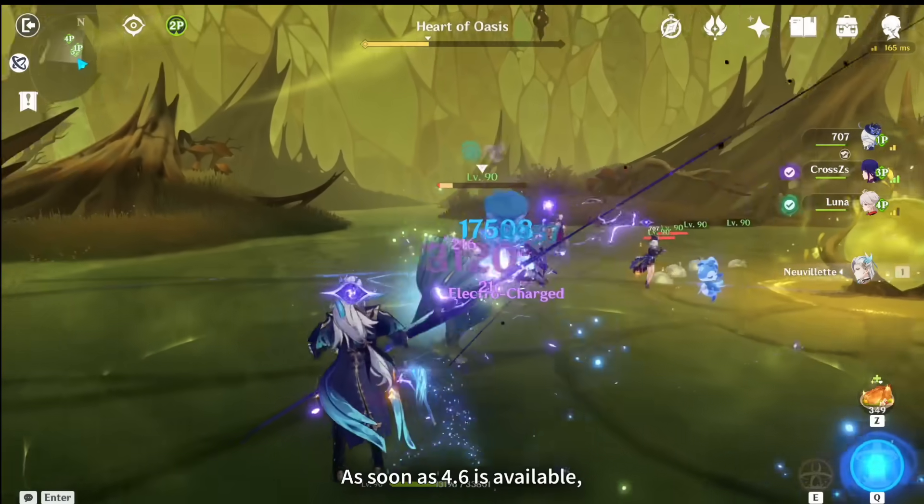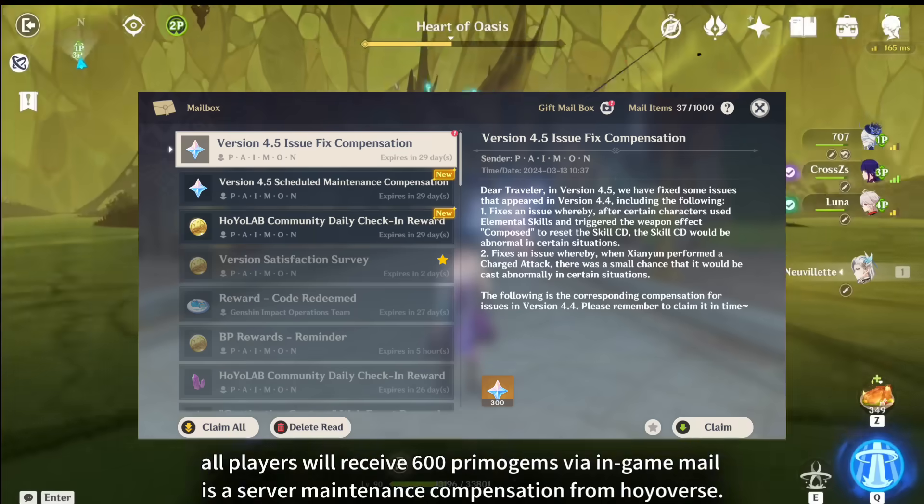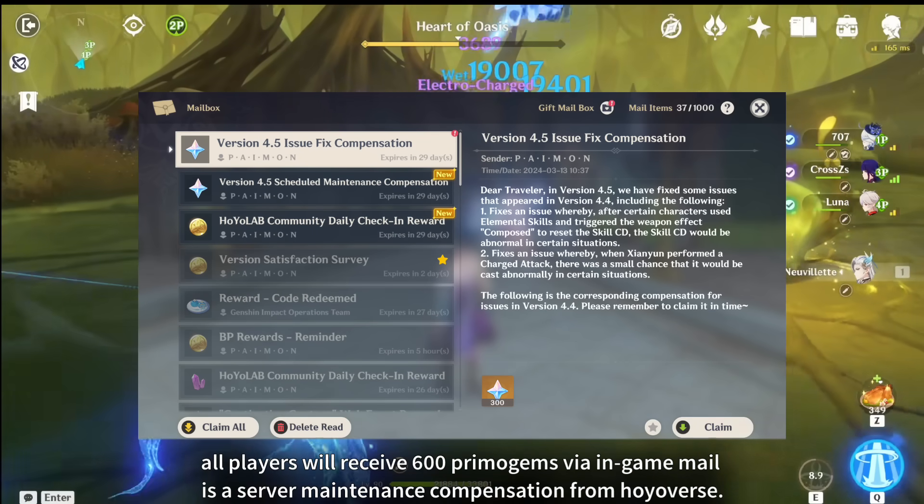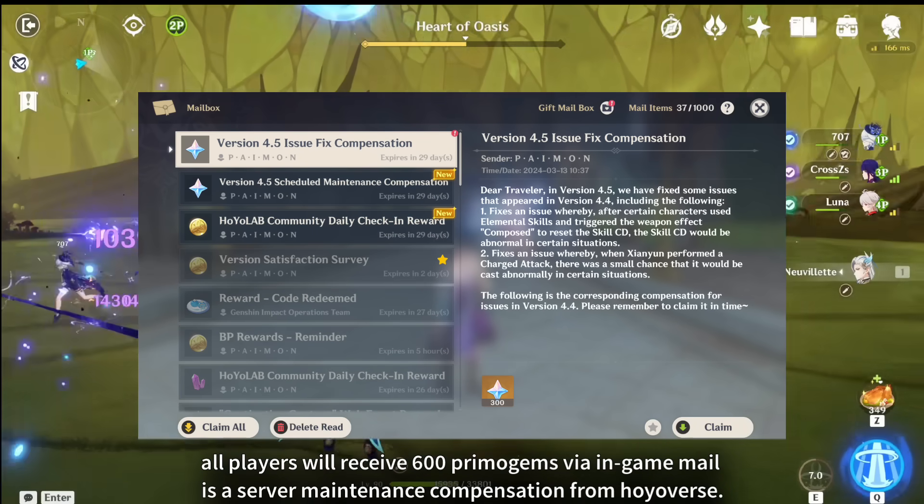First things first, as soon as 4.6 is available, all players will receive 600 primogems via in-game mail as server maintenance compensation from Hoyoverse.